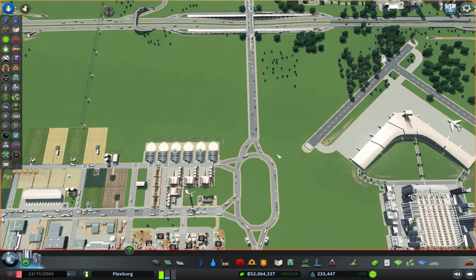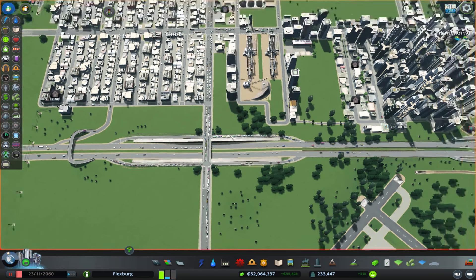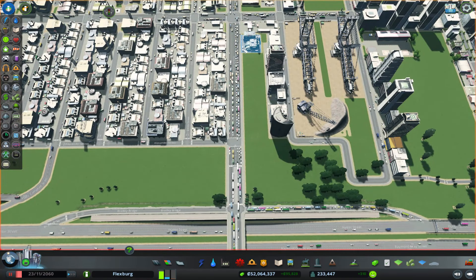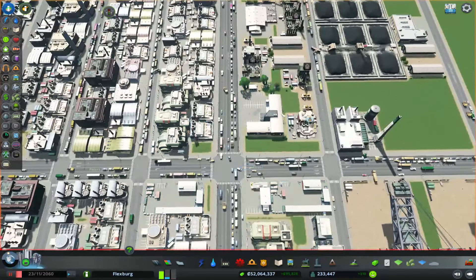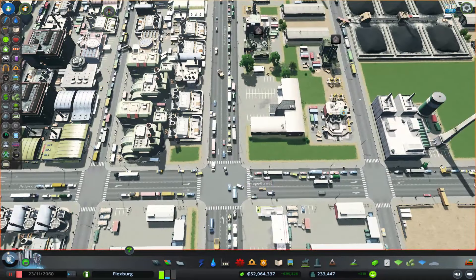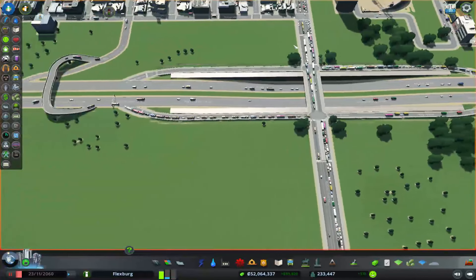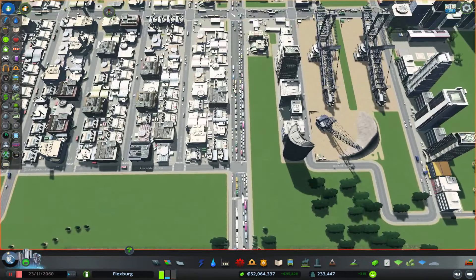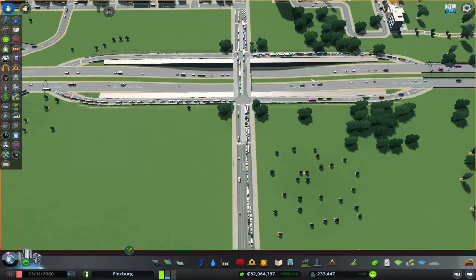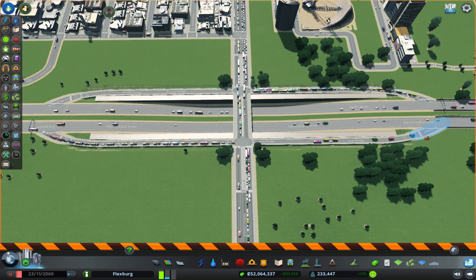I'm going to pause it here. This intersection is actually working well, but the trouble is this area — we have so much traffic going north that I either need to make this like a roundabout, which probably won't solve anything. One of the things I'd like to do is change this up. I want this to be an actual highway interchange and then feed traffic going north and south without having to wait at red lights. So I just gotta do it.